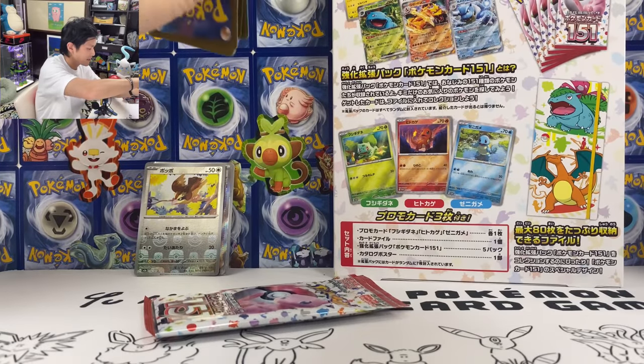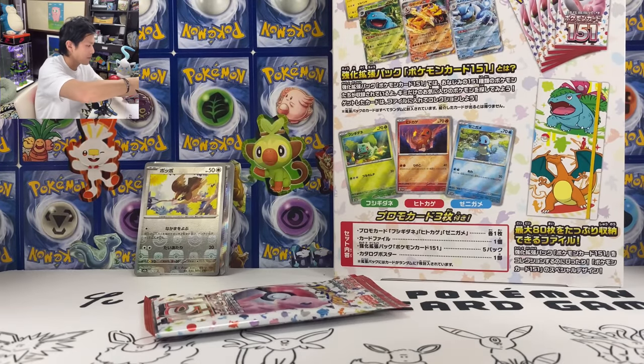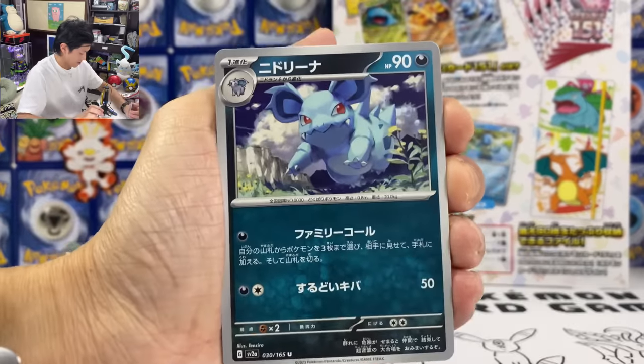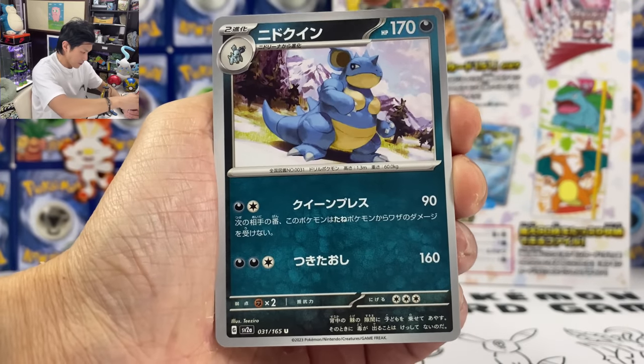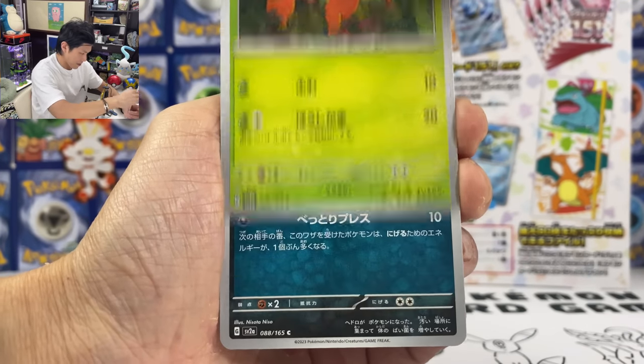Each pack it's a hit! We even have a Master Ball mirror foil version — Nidoqueen Arena. We got Nidoqueen. We got them in one pack.